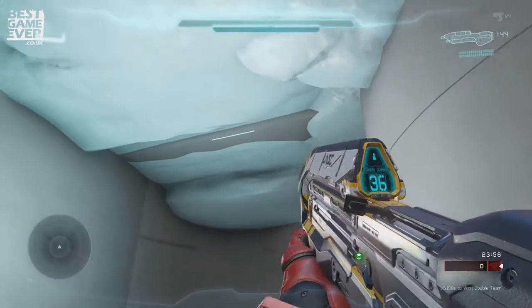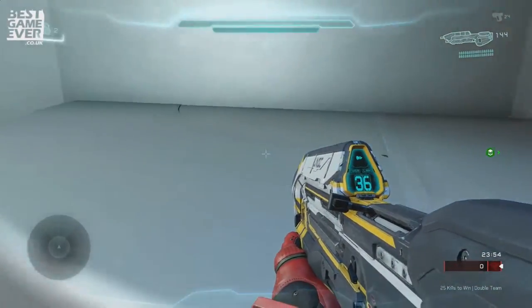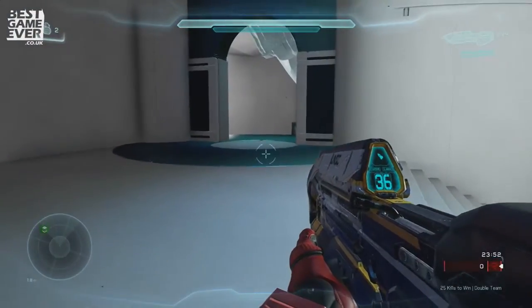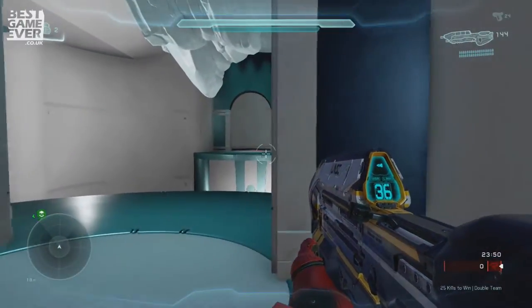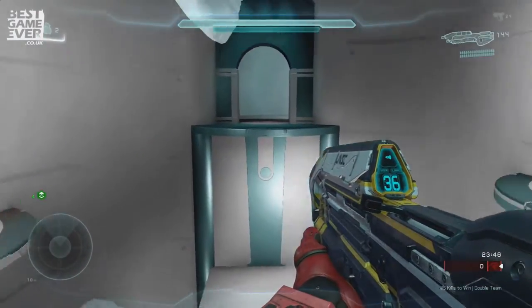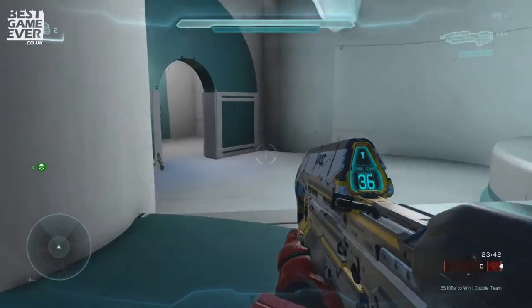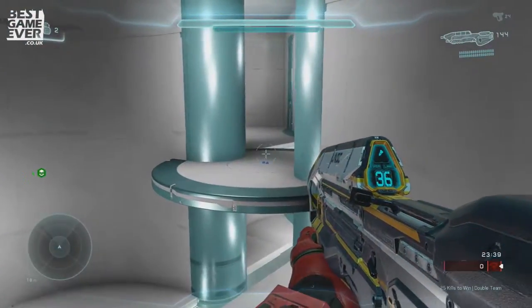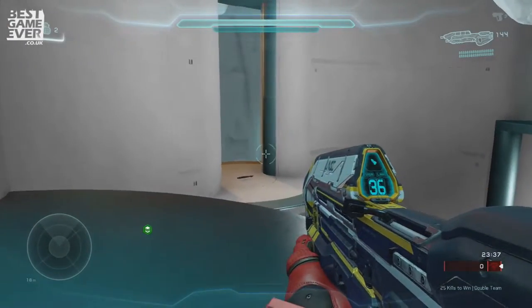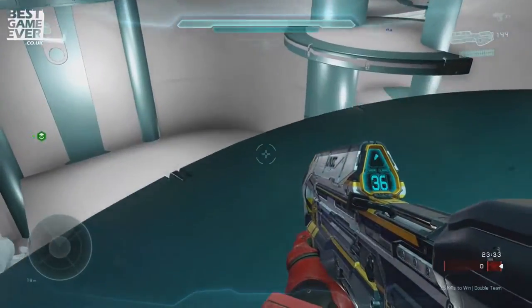Moving along over here, we've got Blue Base. Just a little subtle lighting to show you that it's blue. The map's small enough, you find it very difficult to get lost, to be honest with you. Power weapon-wise, there's very, very little on the map. We've got a BR in each base effectively, two plasmas in the centre, and a single light rifle on that alcove there.